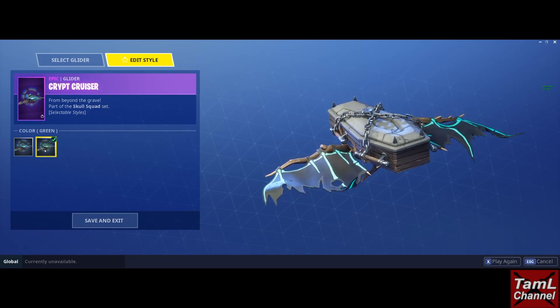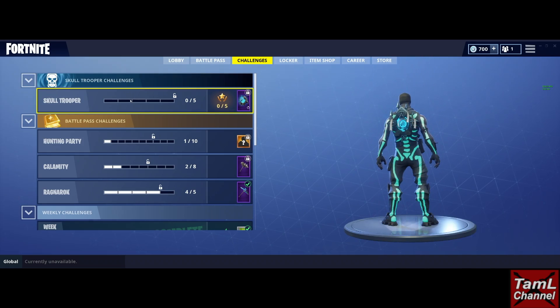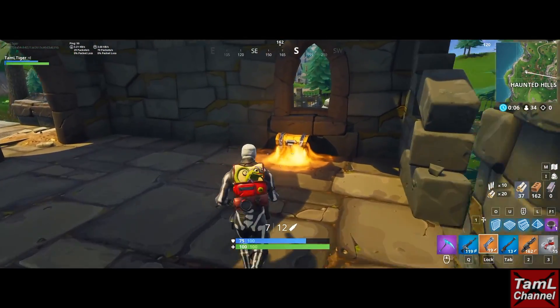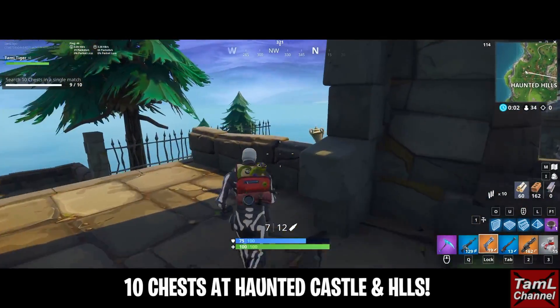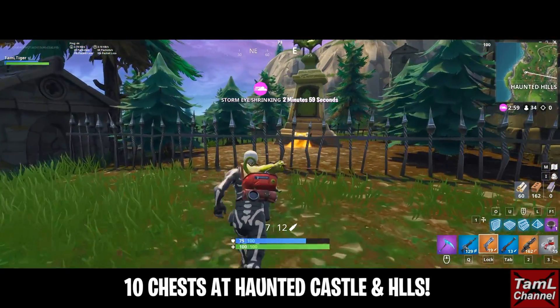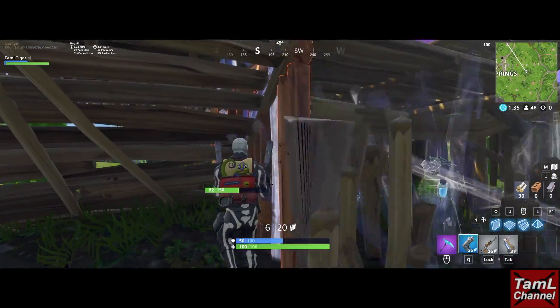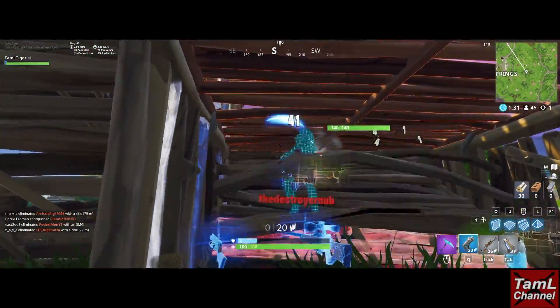You can have the skin, pickaxe, and Crypt in two colors. The skin also comes with a back bling challenge to get the Ghost Portal back bling. The challenges are shown on screen, and one of them is to search 10 chests — I did that really quickly at Haunted Castle then dropped down to Haunted Hills where you can easily get 10 chests.